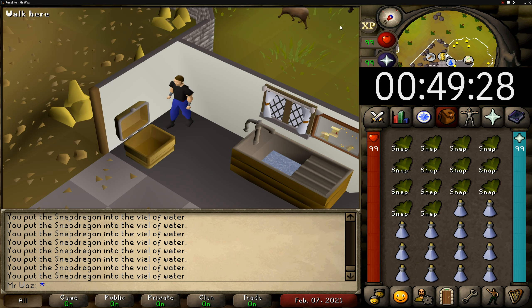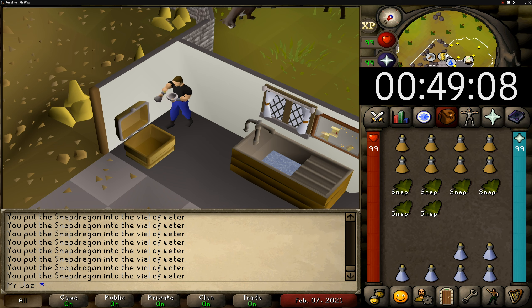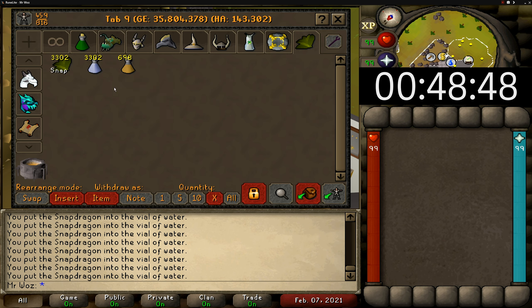The next requirement is completing the quest Druidic Ritual, which gives you the ability to use the Herblore skill. This is a very short quest with no skill requirements, so it should only take you around 15 minutes to complete.